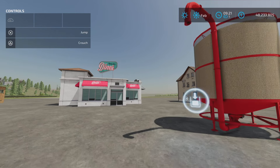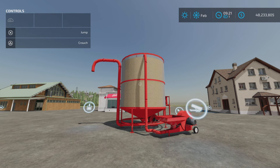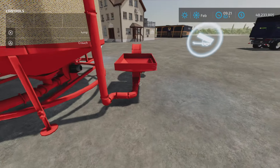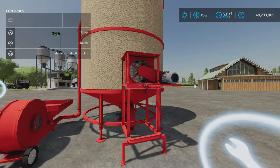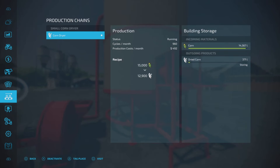We have a farmer's market, fast food restaurant, a restaurant, and a supermarket — those are the sell points that come with this mod. As for the production stats: 15,000 in and 12,900 out. What's really interesting is the recipe, and if we turn it on and look at the numbers...